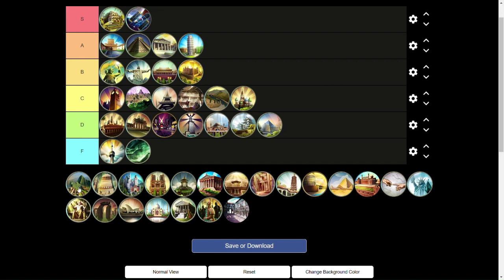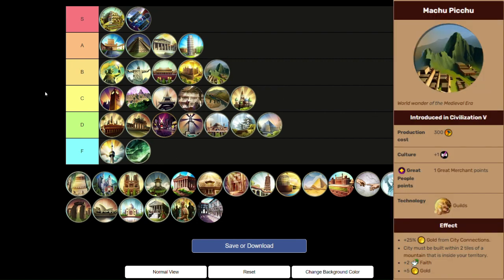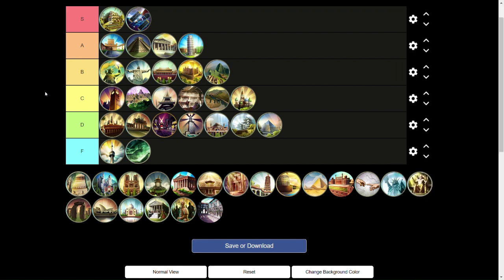Next, Machu Picchu slides into B tier. It helps your economy in the early game because around the time you get it, you're starting to build roads and form city connections for extra gold. Of course, you are hampered by the requirement to be next to a mountain. The Great Merchant point hurts a little because it increases the price of your Great Engineers and Scientists. But overall, Machu Picchu is a B tier wonder because it helps you with gold.